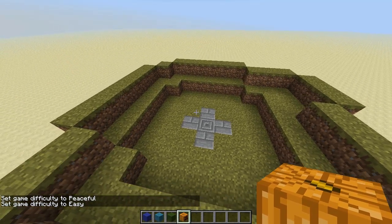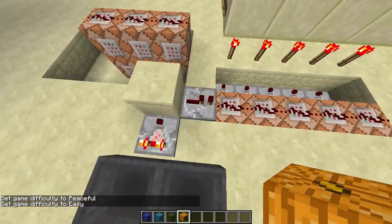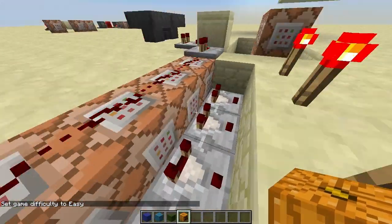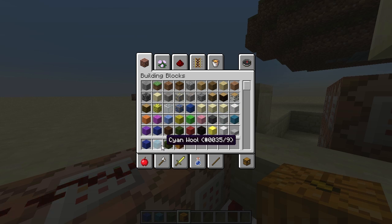The way this works is it uses the new testforblock command. Here we've got a line of command blocks. These are all testing for testforblock, then an X coordinate, a Y coordinate, a Z coordinate, then the block ID — 35, which is cloth — and then the data value, which is 11, because the data value for dark blue wool is 11.